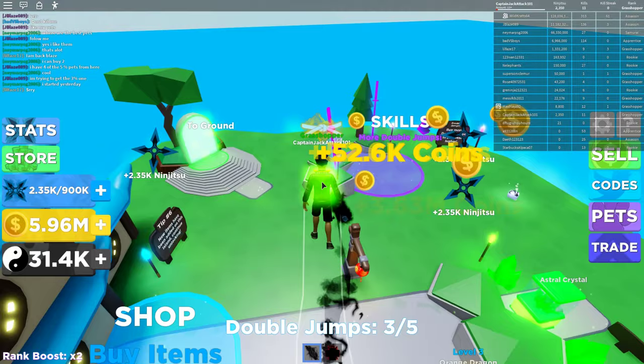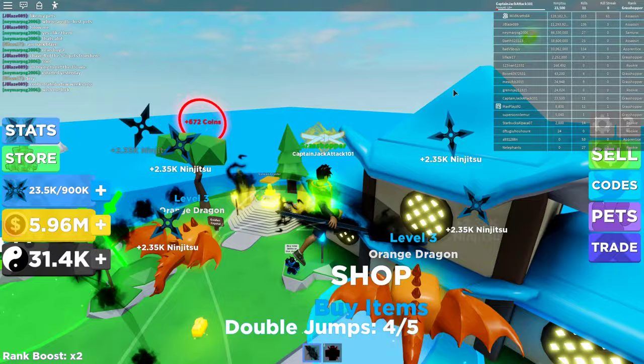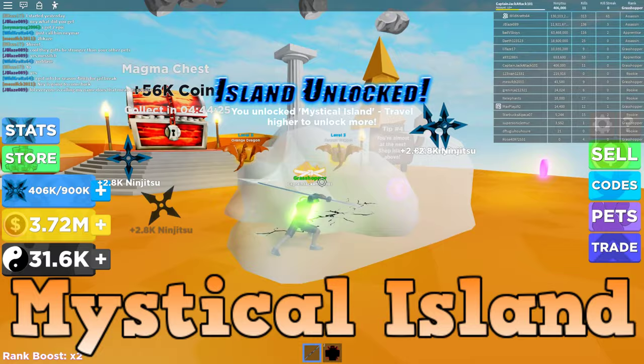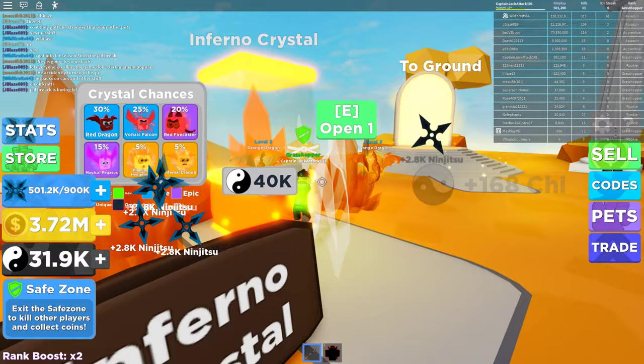There's our sixth double jump — we need 10 million coins for that, so we're definitely going to need to keep swinging. Here's the third island coming right up — that's mystical island, guys. Just keep going up the chain, right up to the sky. There's an infernal crystal right here, and you can buy a pet for 40,000 chai. Let's keep pressing guys — I think the next one is space island.